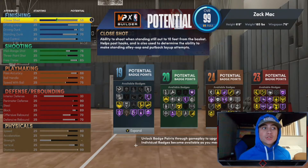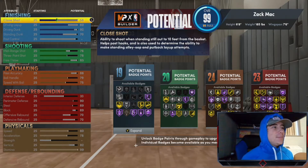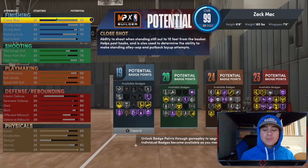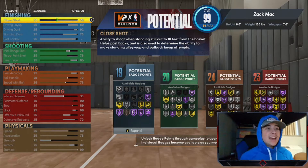Moving on to playmaking, set up your attributes just like LeBron: 86 pass accuracy, 79 ball handle, and 75 speed with ball. This brings your badge total up to 24, and you get exactly all you need for this build. The playmaking makes your build even more like LeBron.